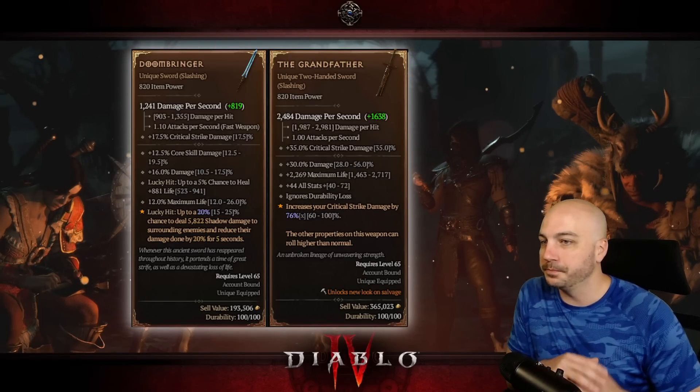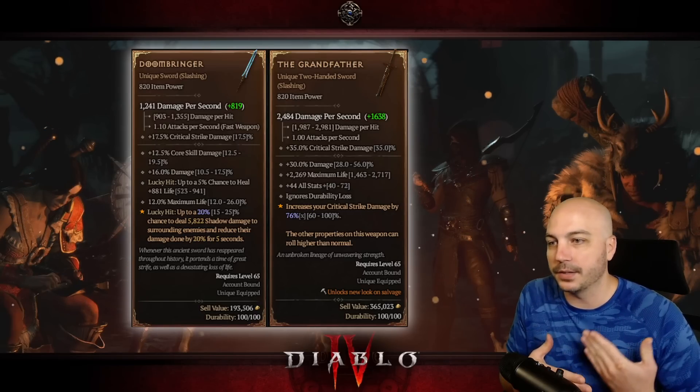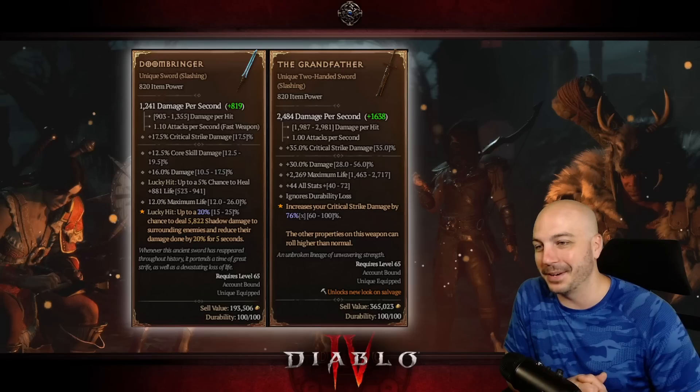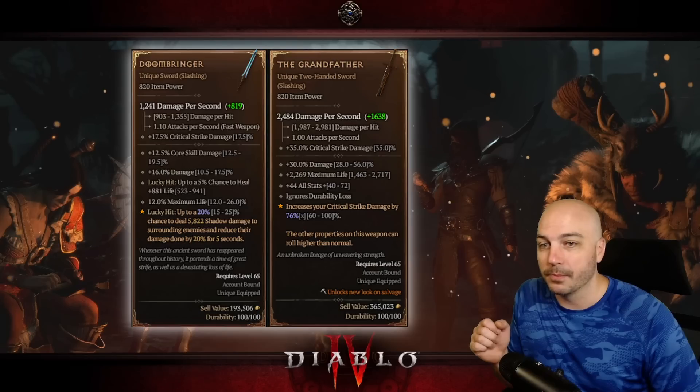The Grandfather has a huge amount of damage obviously — 30% increased damage, max life, all stats, and ignore durability loss. So if you're finding a Grandfather you probably have a godly character and you're probably not dying, so you probably don't need to worry about that anyway. But it increases your critical strike damage by a huge percent.